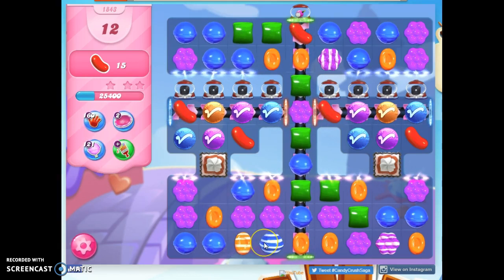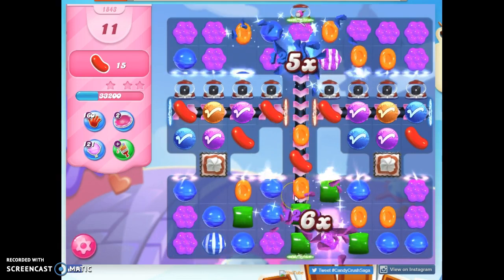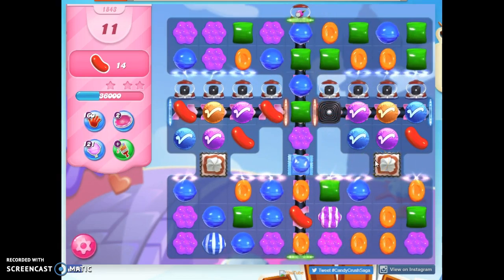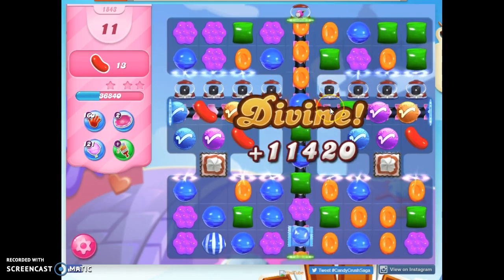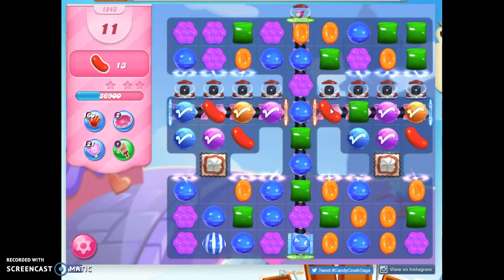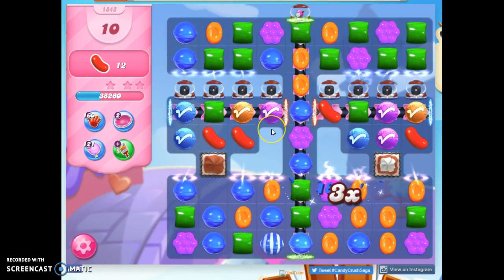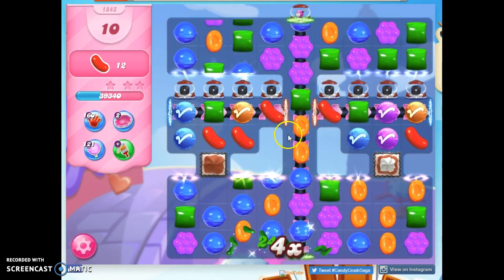I like putting these two together so I can try to use them together, because I'm not getting these colors matching for myself. Wow, crazy stuff happening — I'm just going to let it happen. And then we get these licorice coming down. That's not pleasant either. I can open up several this way by making stripes go along.